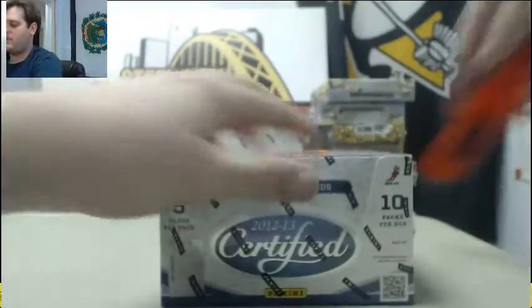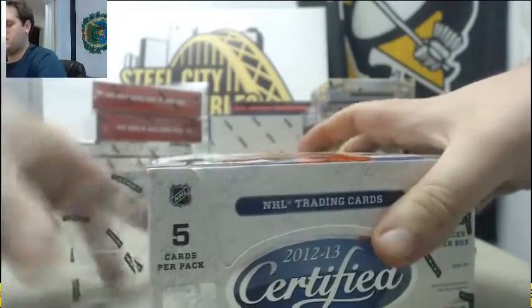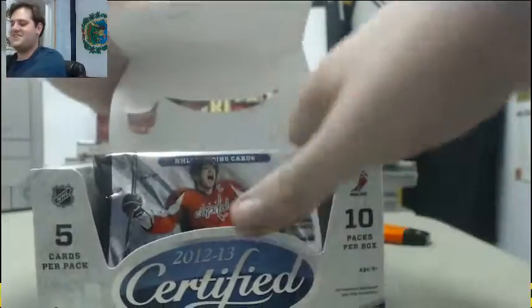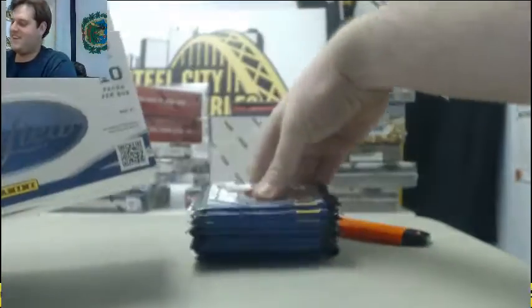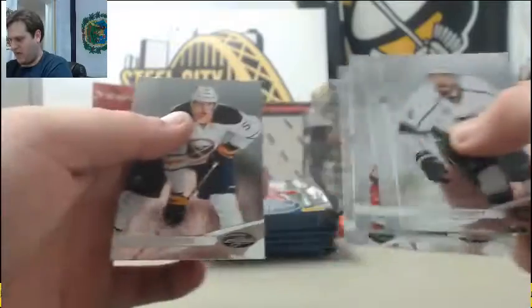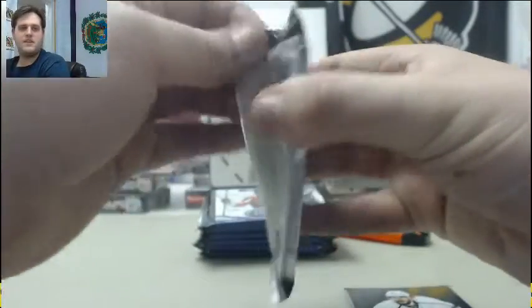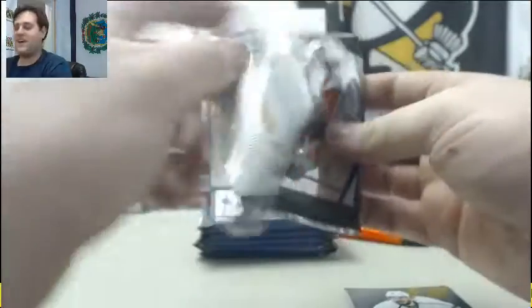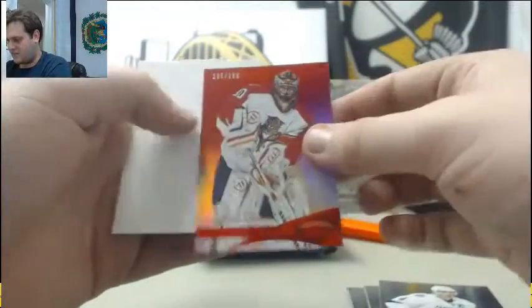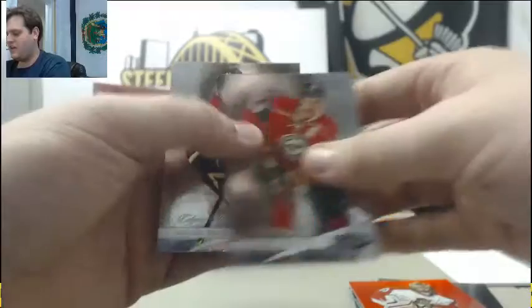Let's start with Certified. Let's see who we got: Dowdy, Couture, Stahl, Havlat, Myers, Le Cavalier, Iginla, Clementson out of 199, Decoy, Heatley, and Backlund.